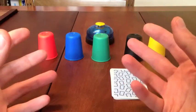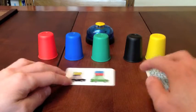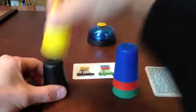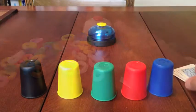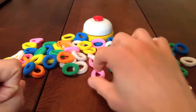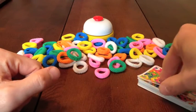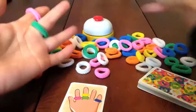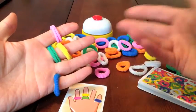In Speed Cups, I turn over a card and arrange the cups exactly as shown, trying to do it before all the other players, then hit the bell. That scores a point if I completed it first. Ringelding is the sister game — all about hair bobbles placed on your fingers in various arrangements. I turn the card over and try to recreate what's shown. I hit the bell when done, and if I've beaten the other players, I score the point.